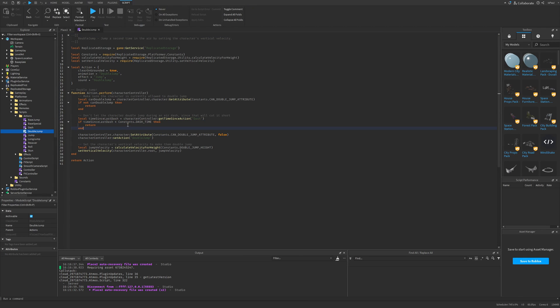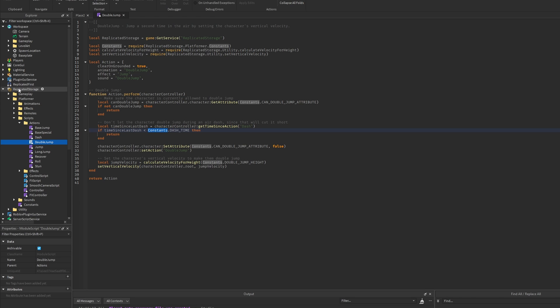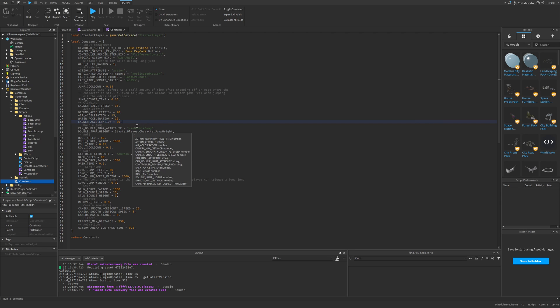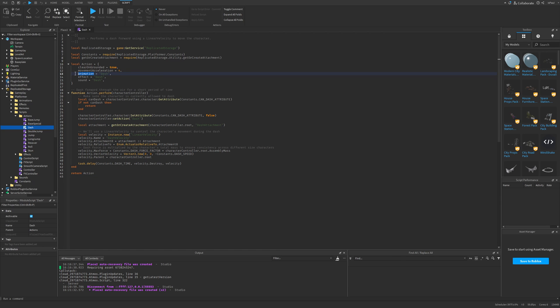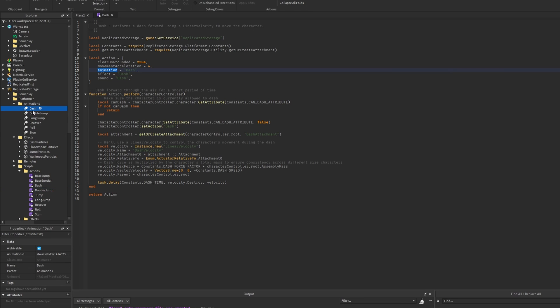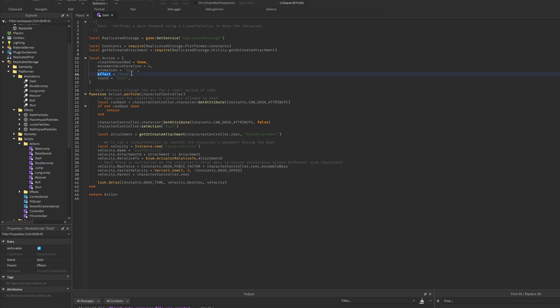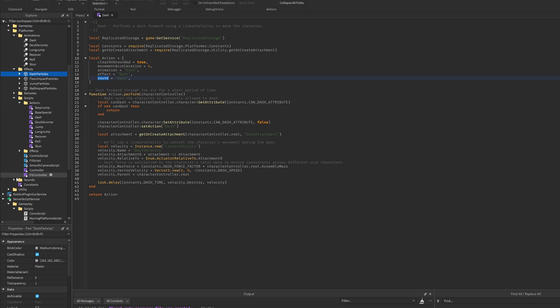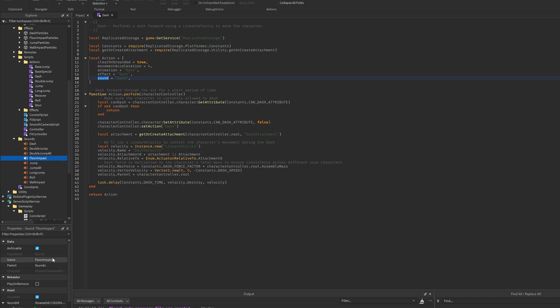To add a cooldown value, you can go to the constants script stored in replicated storage, then platformer, and edit or add variables there. For setting up actions — where you have animations, effects, and sounds — these variables are set from instances: the animation is just called 'dash' and is an animation instance in the animations folder. For the effect there is a dash module and dash particles part in the effects folder. For the sound there is a sound folder with sound instances and their IDs.